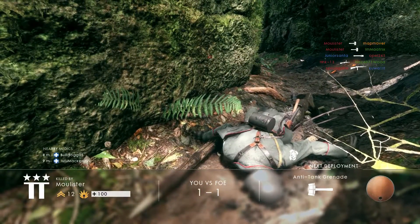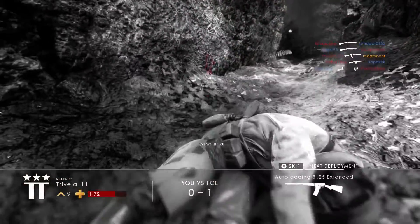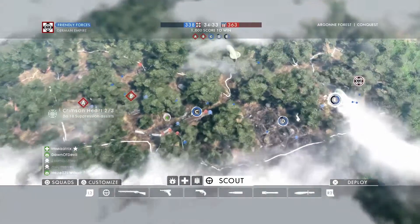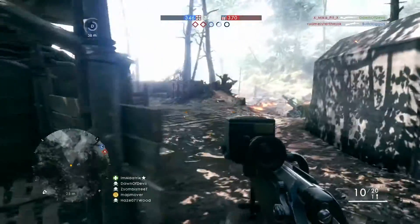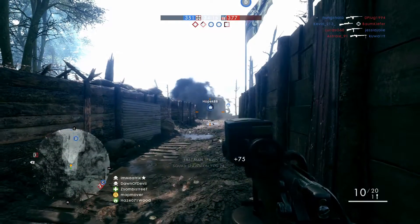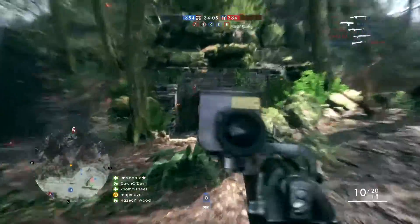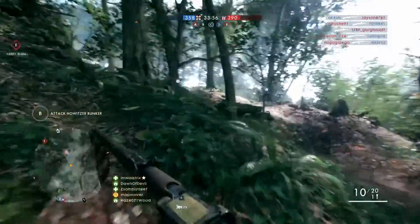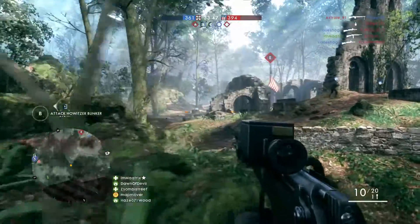Although the Carbine version also goes up to 2.5x zoom, the long ADS time and the housing getting in the way compared to the Marksman version means you'll perform worse with the Carbine at 2.5x zoom. The Marksman's crosshair scope is the perfect match for the SMLE's statistics. With a 40-75 meter sweet spot range being too far for iron sights but too close for anything 4x and above, I'd recommend the 2.5x zoom as it makes enemies large enough to hit at 75 meters without being too large at 40 meters, while maintaining good peripheral vision.